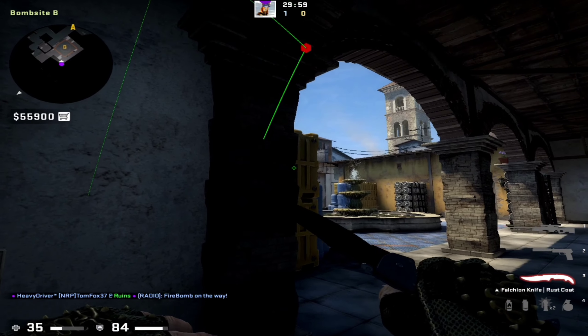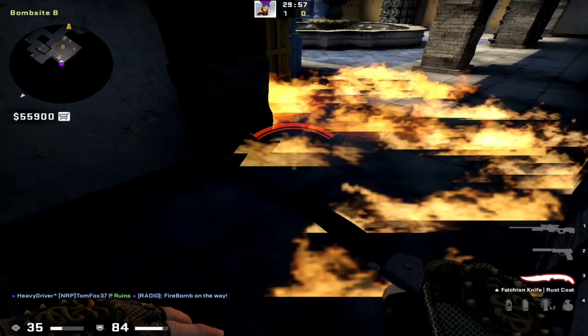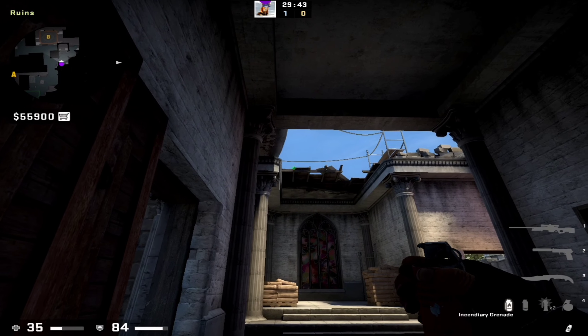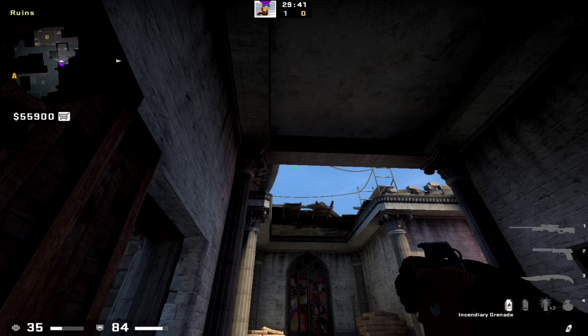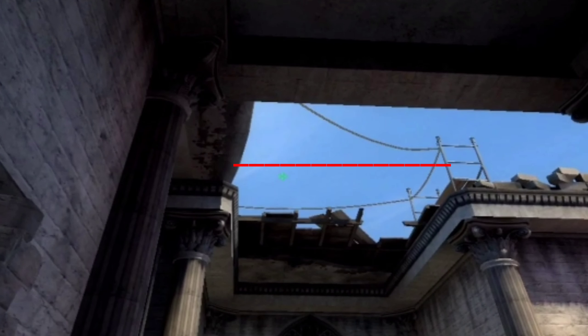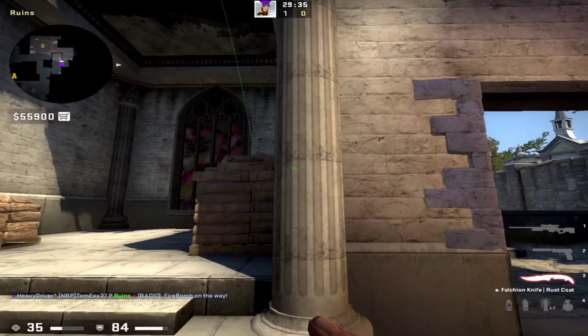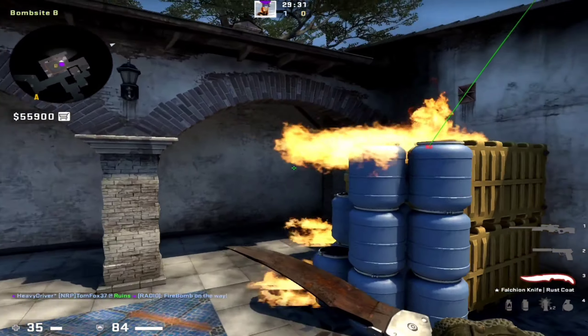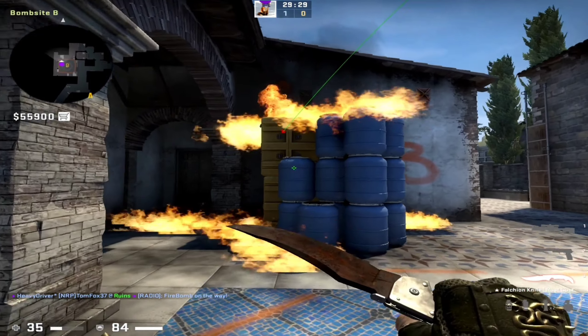Wait, let me rethrow that molly. Now as you can see. Next molly is from the same position. You need to aim like shown. Run and when you cross half the line, then simple jump throw. It will nicely land on top of the box, as you can see.